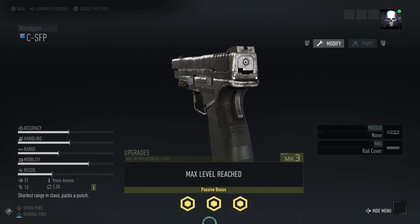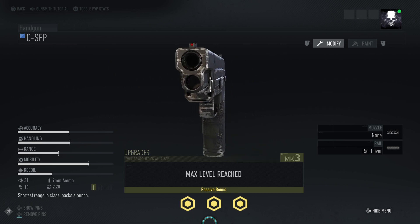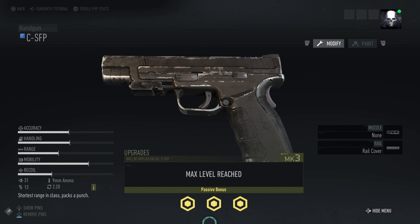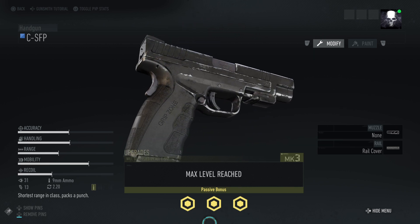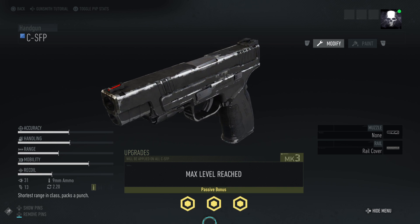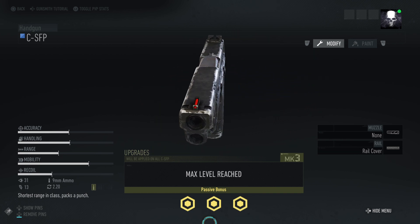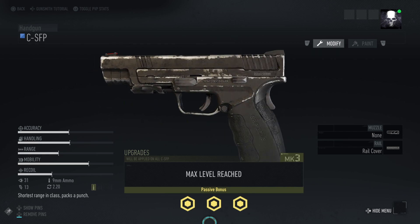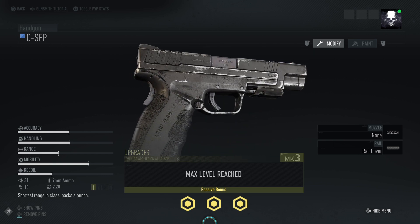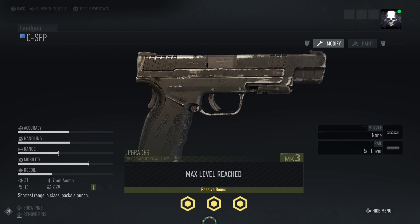The ball version of this weapon — the CFSP, the full auto version — finished around number six, but this one finishing here at number three actually got more votes than I thought it would. The recoil is entirely different on this weapon compared to most of the others. Mobility is very good, accuracy is about mid-range, handling the same, and range is slightly better — though it does say shortest range in class. But it packs a punch: mark three damage is very high at 31, 13 rounds in the mag, 9mm ammo, and 2.20 loading time. It's a really great pistol for that extra damage.